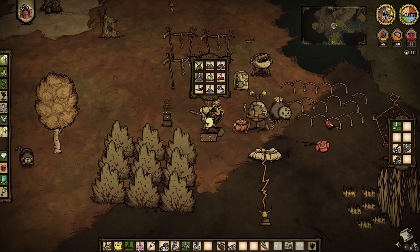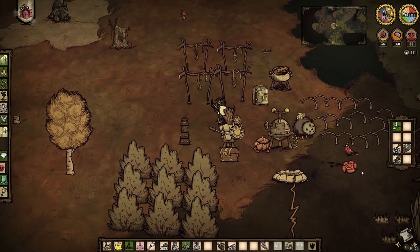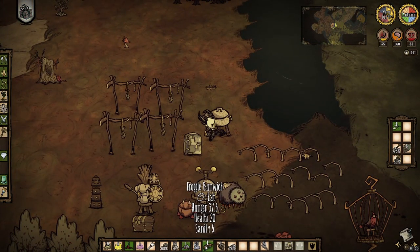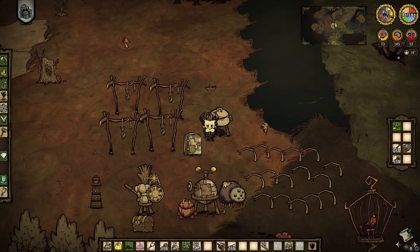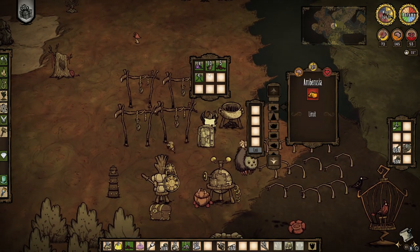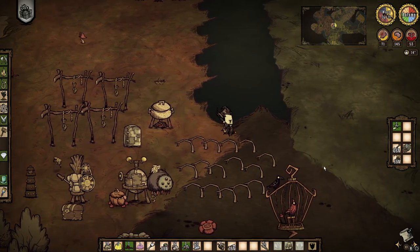I should organize - this is not the most efficient organization. There we go. Sandwich! He's gonna love this - hunger, 20 health, that's the big kicker here. And I'm going to make a set of meatballs as well.